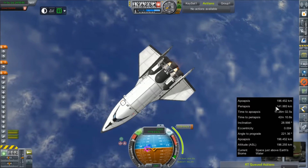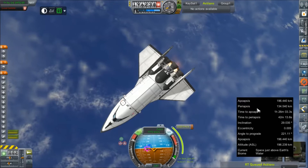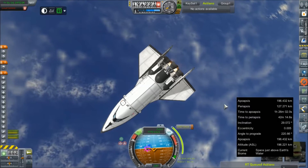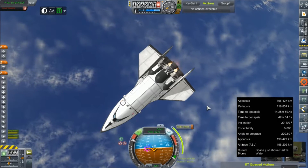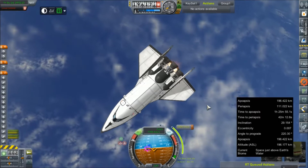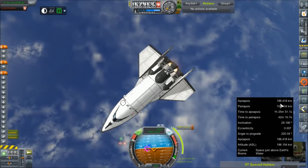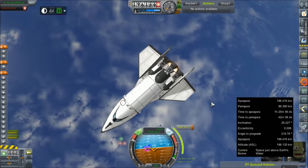We're just going to keep a little eye here on our periapsis, when it gets down to an appropriate level we'll go ahead and kill the engines. I'm not overly concerned with our telemetry. I know that we'll get home. They've got lots and lots of life support, and this thing has so much drag when you face that bottom end into the wind. I don't think de-orbiting it, even with a periapsis at 104, I'm sure we'd be able to bring them home just fine.